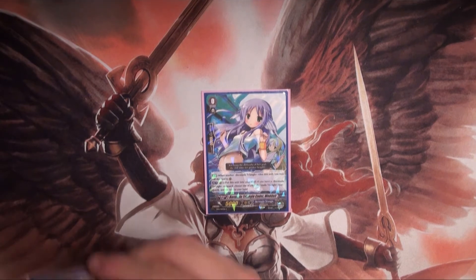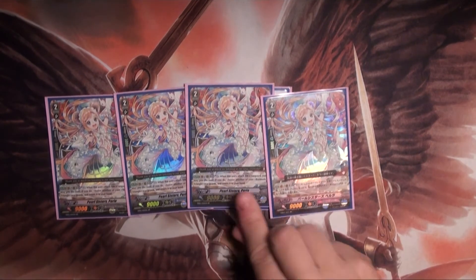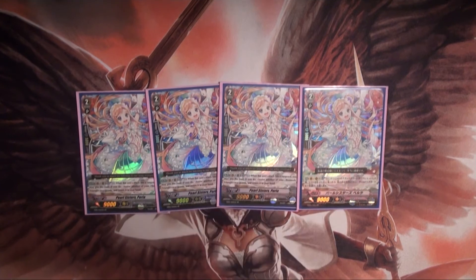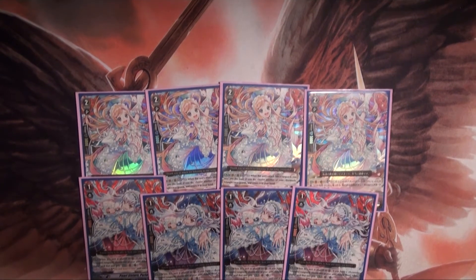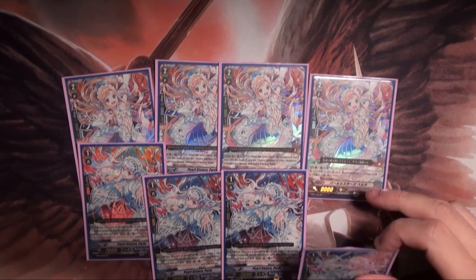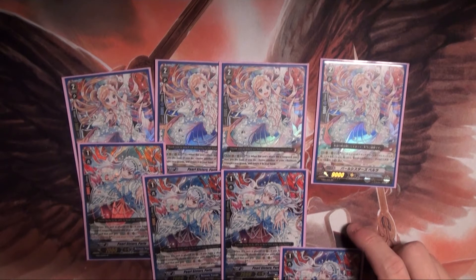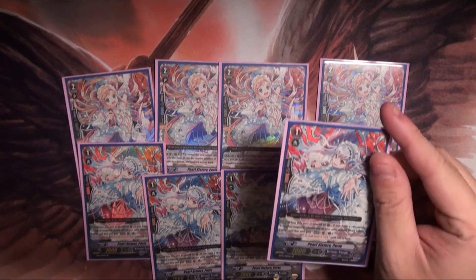Next we have our grade 2s: 3 Pearl Sisters Perla. When paired with her little sister Pearl Sisters Perlae, which I also run 4 of, they become ridiculous for card advantage and draw power if the opponent lets it hit. Her ability is when she hits, you can Counter Blast 1, Soul Blast 1, and then return a rear guard.